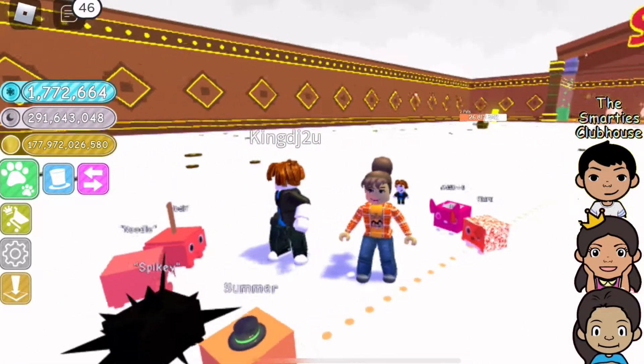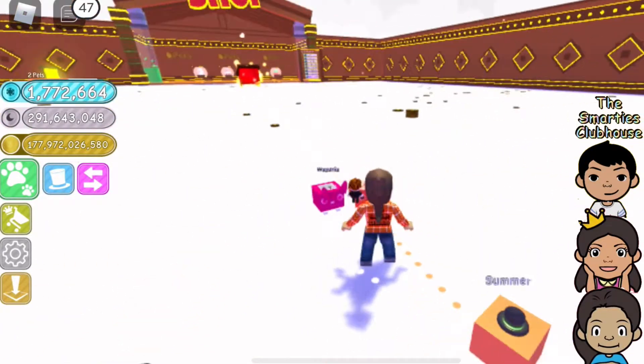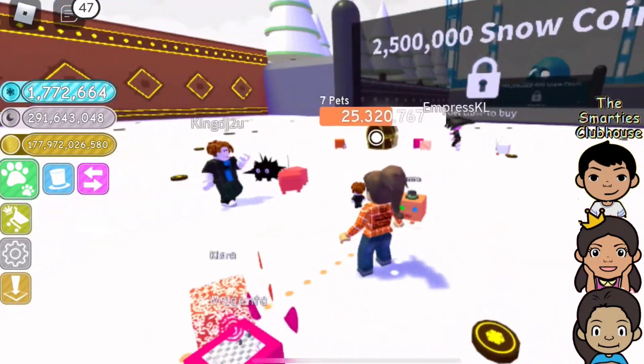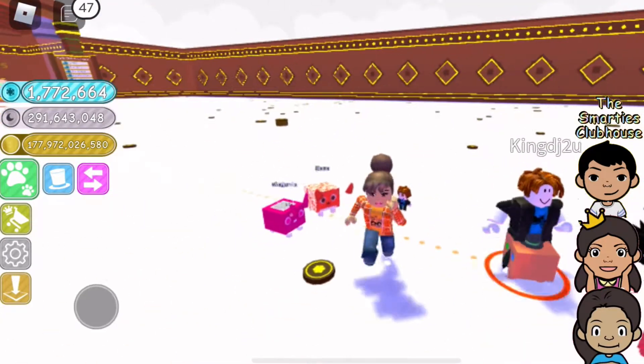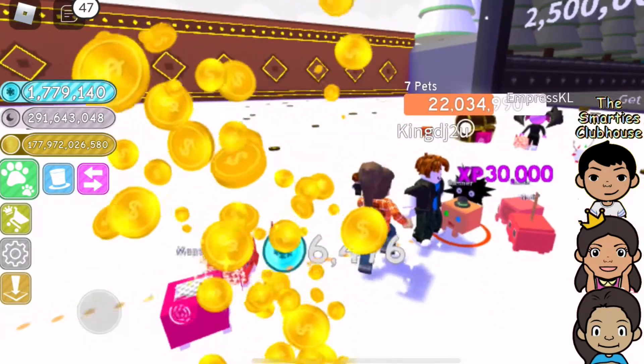So basically you collect pets and then you need to get these coins to open new worlds and stuff like that. We bought the teleporter Game Pass and we realized that you could just teleport directly into Winter Wonderland. So now we are on a mission to collect Winter Coins so we can get some cool pets.